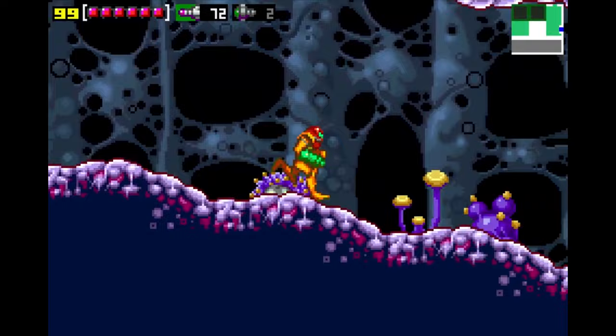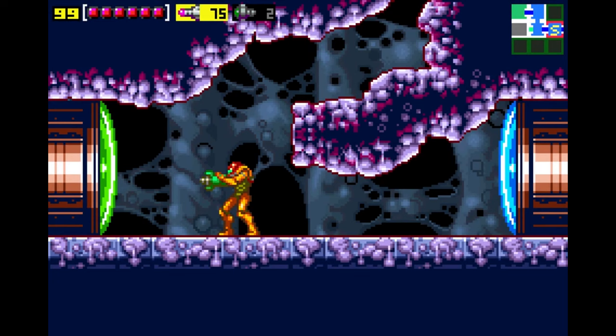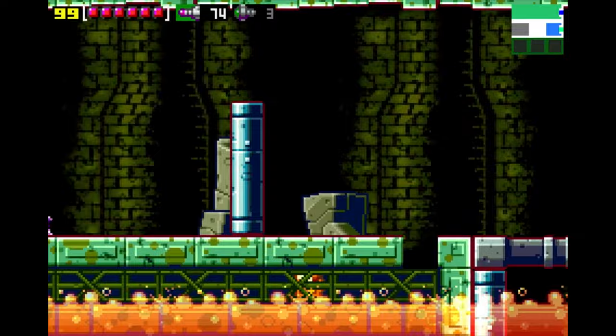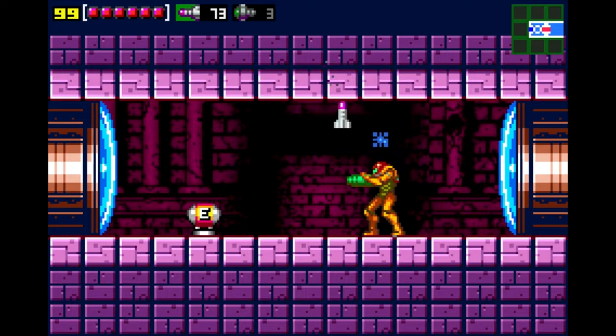The game was well received by critics and fans alike for its polished graphics, refined gameplay, and the way it successfully modernised a classic title for a new generation of players. Zero Mission was celebrated for its innovative content, stunning graphics, and engaging gameplay, although it faced some critique for its brief duration. The game earned numerous awards, securing a spot at 46 in Nintendo Power's top 200 games and being declared the 9th best Game Boy Advance game by IGN.